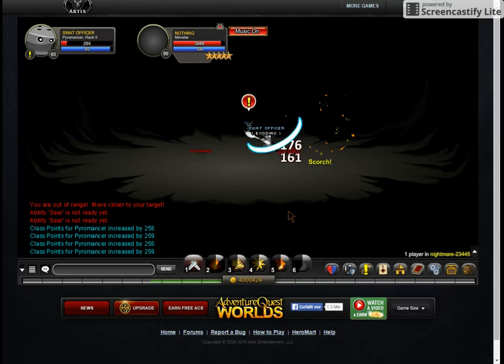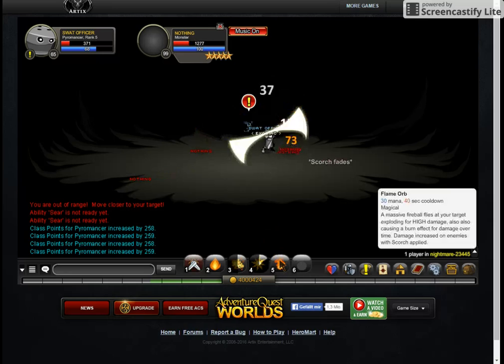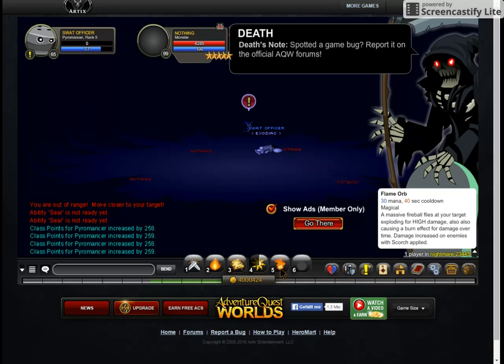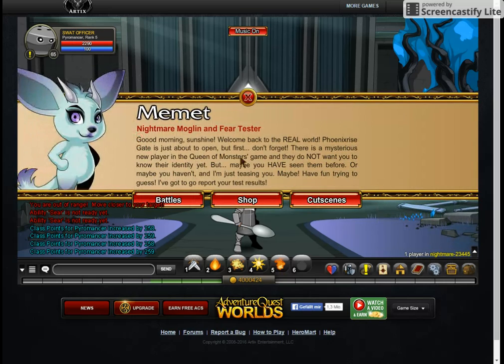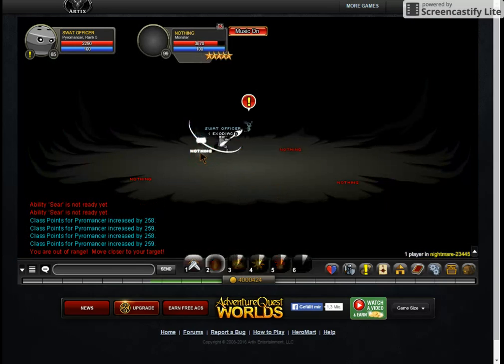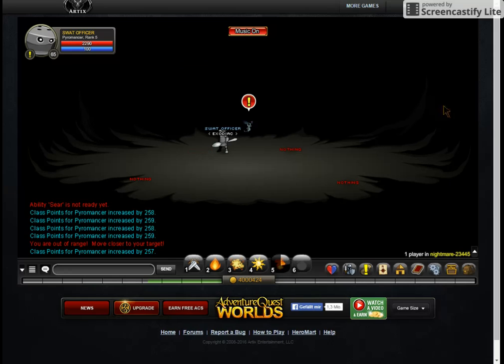The last move is Flame Orb, and damage is increased with Scorch applied — it will increase damage with Scorch and it'll do a huge hit. I've done up to 7k crits with this move with Scorch applied, and it'll also give you a damage over time on the enemy. With Scorch and this, it's almost 8,000 I've done now, and I'm not even using Full Wizard.